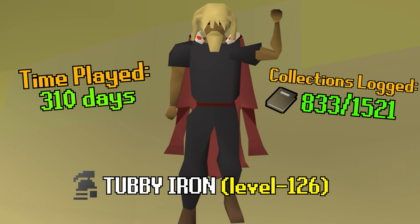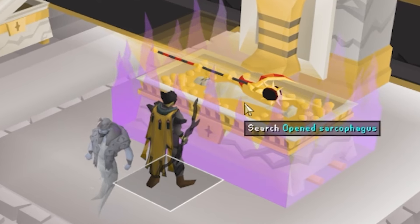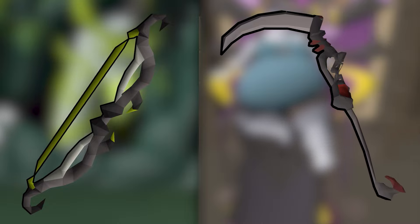Meet Tubby Iron, my maxed Ironman that I've been playing for the last 4 years. The goal is to build one of the most stacked Ironman accounts in Old School RuneScape. After recently obtaining the Tumeken's Shadow, the Twisted Bow and the Scythe of Vitur are the only 2 remaining items I need out of the big 3 Mega Rares.